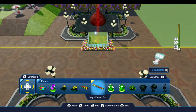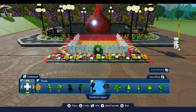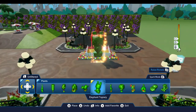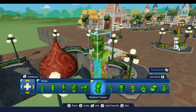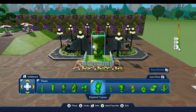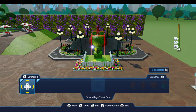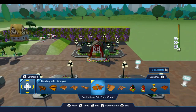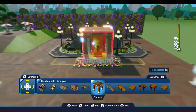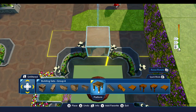Just like that, which looks really pretty. Then if we go to the right we have these topiaries, and there's one here of an elephant which I thought would be perfect for Dumbo's ride — we're going to place that right here on the end of that terrain block just like that. I think that's pretty cute. Then if we go up to building sets group four and go left, we come to this platform and I'm going to place this right over here on the edge of the grass.